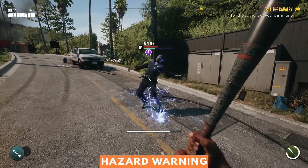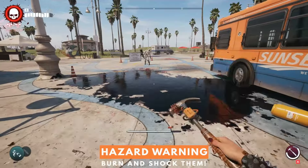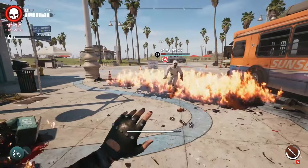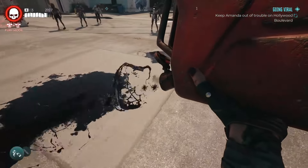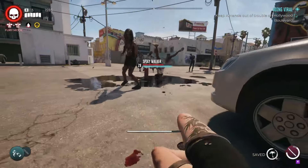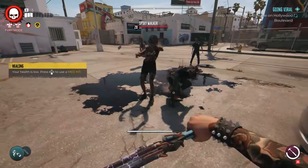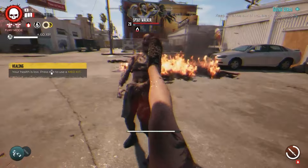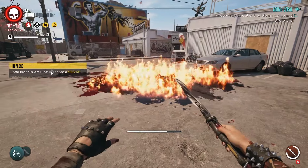From luring zombies into live wires, to kicking them into electrical signs, or setting barrels alight and burning whole groups of zombies, there are tons of ways to take advantage of your environment. You can extend hazards with jerry cans, create a trail of water leading to a live wire, and smash a window to set off an alarm, sending zombies running straight into a death trap. However, be cautious — those red barrels are primed and ready to explode with a nudge, so a careless swing could see you getting blown away alongside the zombies.